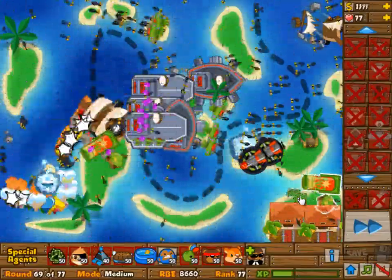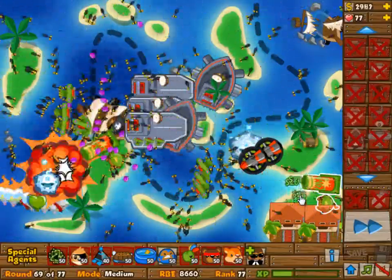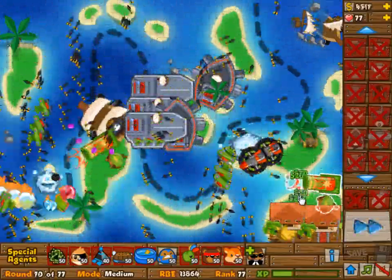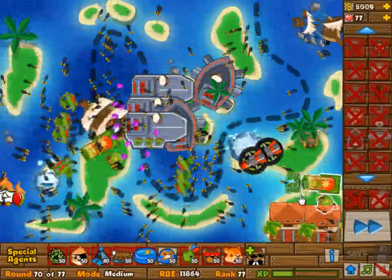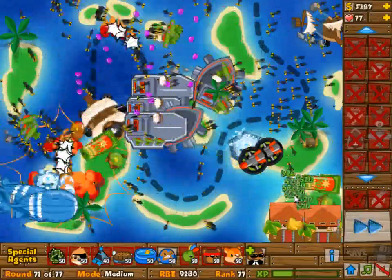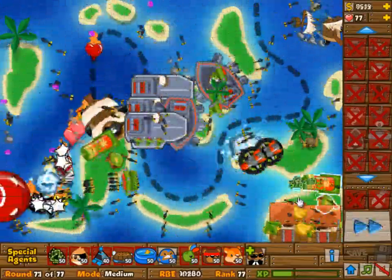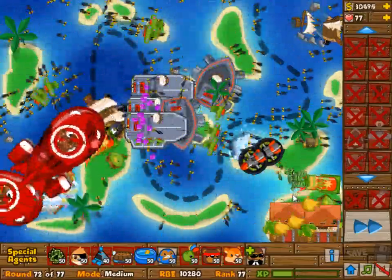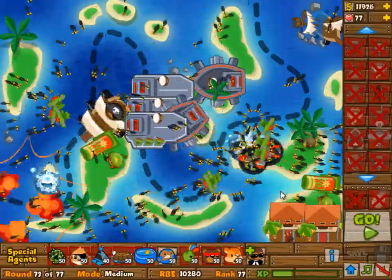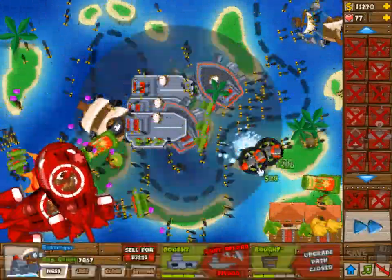Until around wave 70, you have all the time in the world to get some defense up for the bigger groups of blooms. What I did in the back was add an arctic wind and two splash cannons. Then you can just upgrade your boats, and your boats will take care of the BFB clumps. The most you get is like two at a time, and that's here — and that's not even a problem.